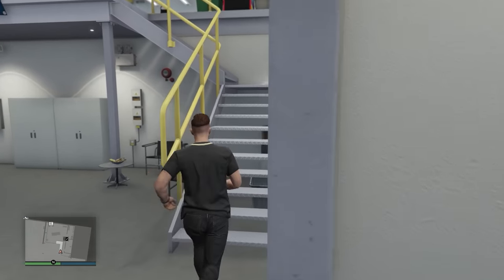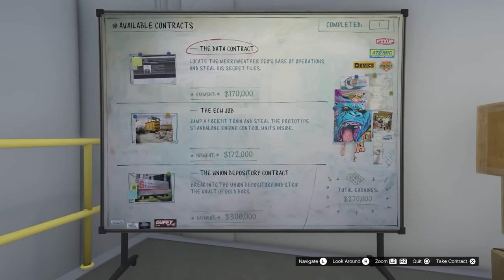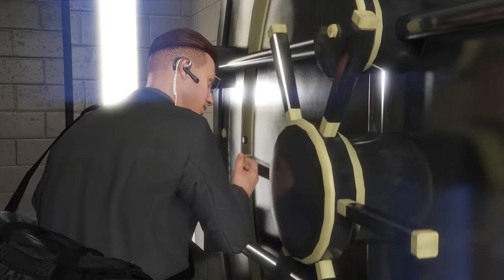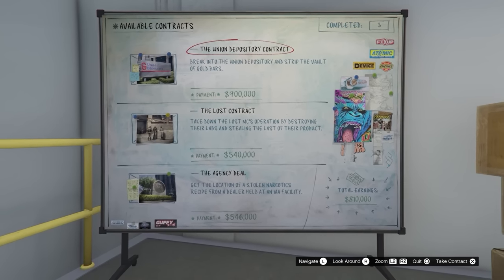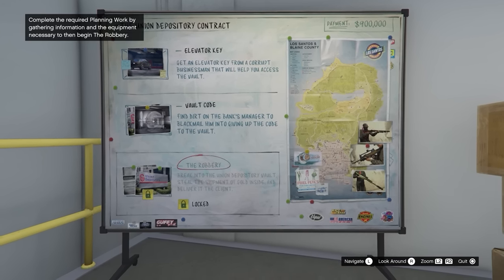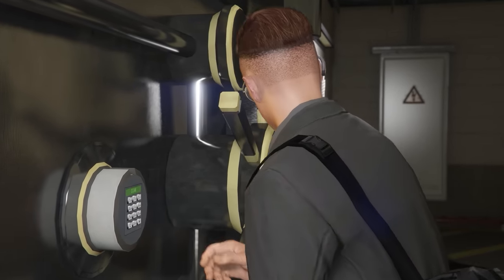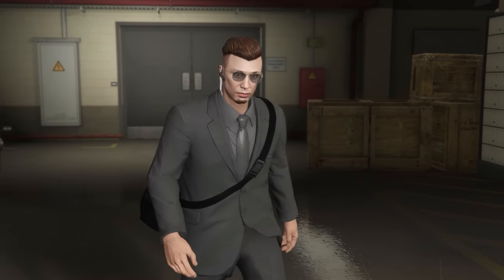The Agency has tons of great ways to make money, but the next business I bought was the Auto Shop, strictly because of the Auto Shop contracts. There are essentially eight mini heists with varying payouts — two setup missions and one finale — and they don't take long, anywhere between 15 to 30 minutes. When they are triple money, which has happened multiple times this year, they pay out insane amounts. More specifically, the Union Depository contract goes from $300,000 to $900,000 at triple money, and it takes about 20 to 30 minutes to do.